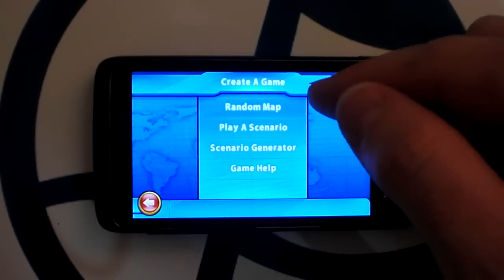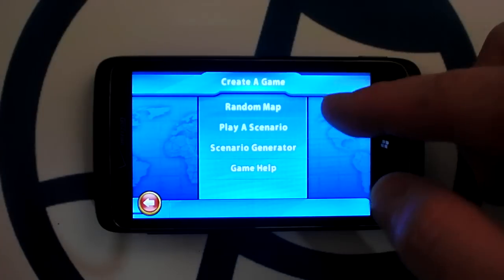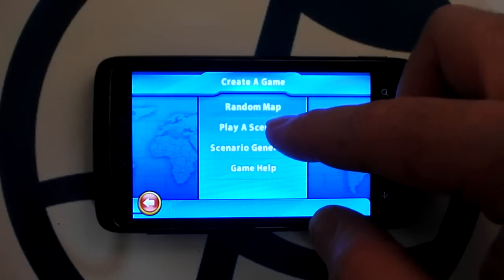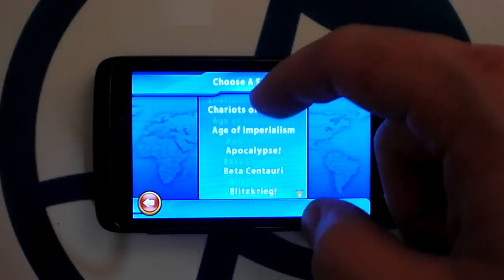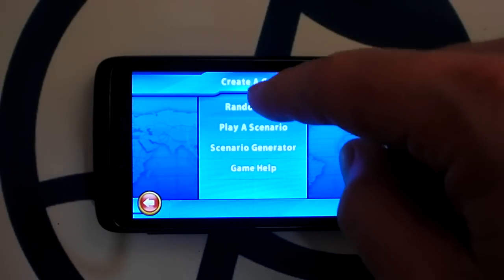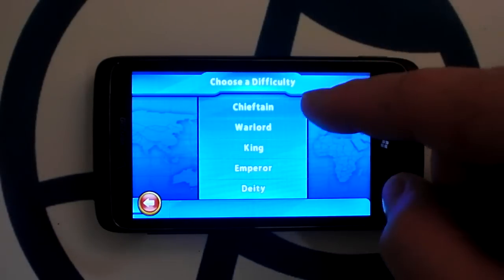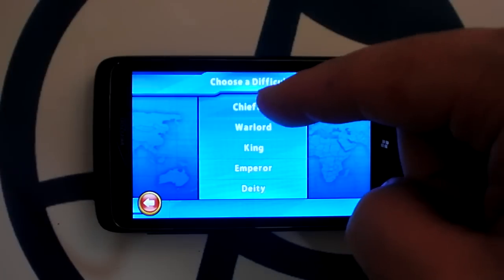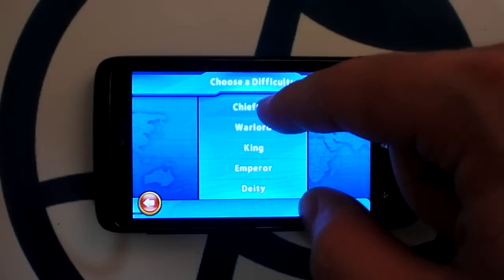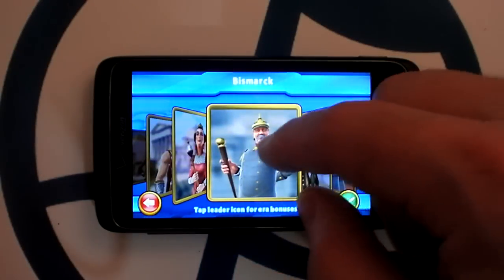To start with, you can play on either a random map, which is how I often prefer to play, or load up a particular scenario. There's a variety of these — they change some of the rules of the game. Let's just start with random. There are five different difficulties. If you play on Chieftain, the game is genuinely quite easy. The real challenge is just the learning curve.